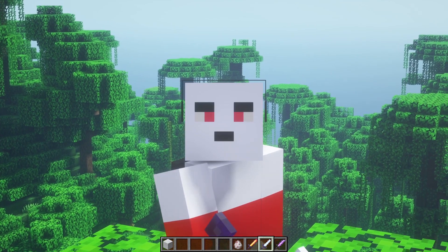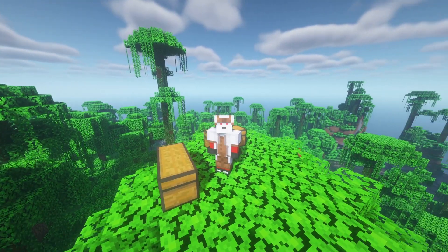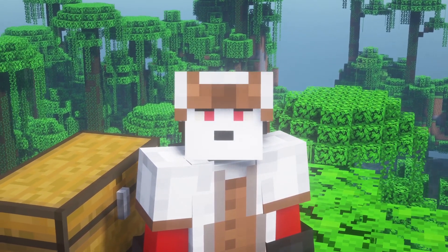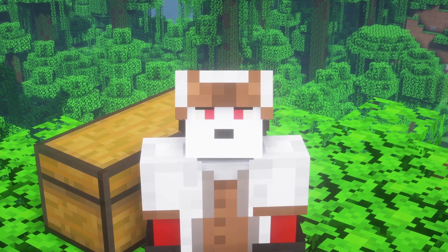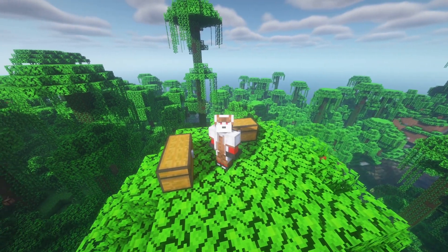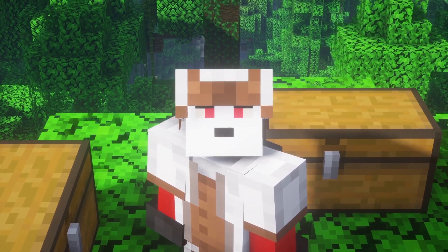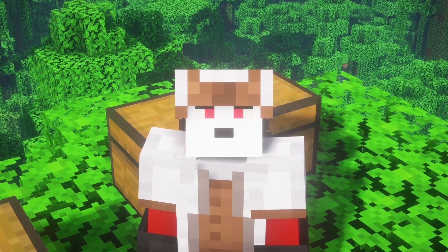Next up we have the sheep disguise armor. As you can see, I look pretty similar to a sheep. This armor is useful against cyclops since cyclops have a flock of sheep — it lets you hide among them. It only provides plus one armor per component, so I don't recommend it unless you're specifically tackling the cyclops, but for vanity it's not bad.